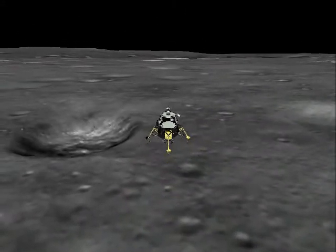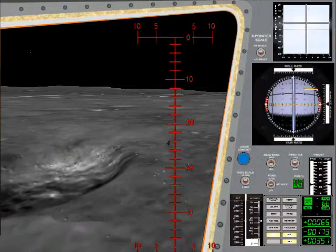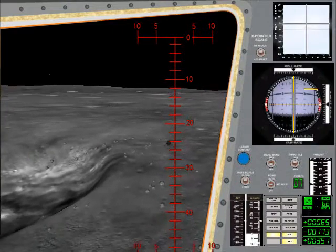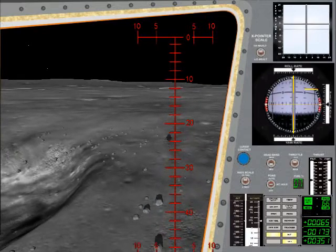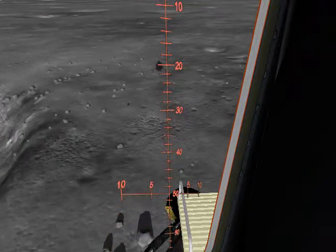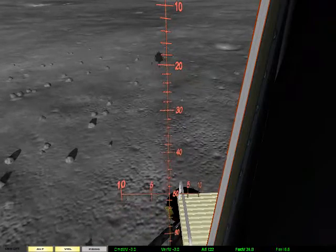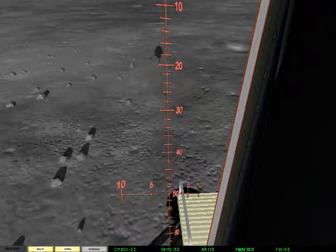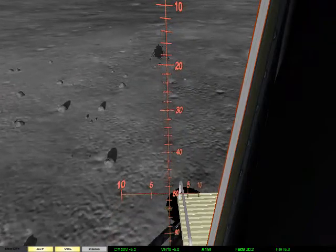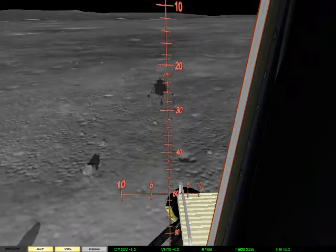150 feet, 200 feet, 220 feet, down 3 and a half, 100 feet, 5 and a half pounds. Picking up some beds, 4 and a half down.